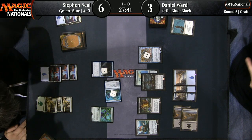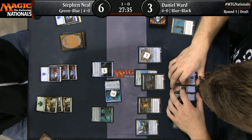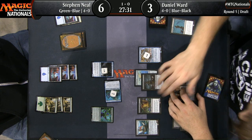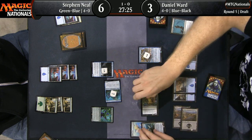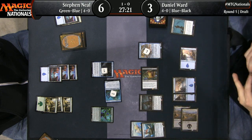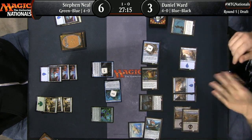Island down. Steven Neal must have had a real interesting draft because he has an excellent white deck in his sideboard — double Ixalan's Binding, double Territorial Hammerskull, Pious Interdiction. And he decided no thank you, I can do better with the blue-green Merfolk, which it does look like he's put together an excellent deck here. Waker of the Wilds, nice tribal synergies, River Herald's Boon.